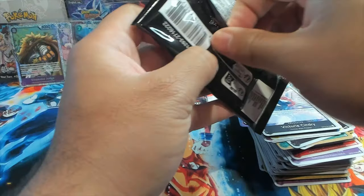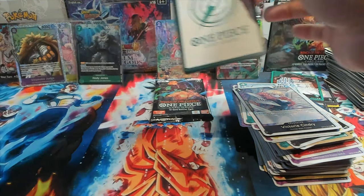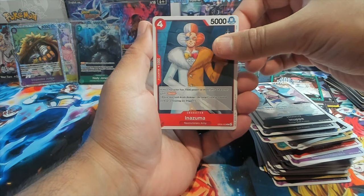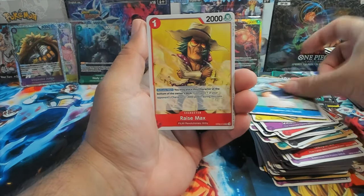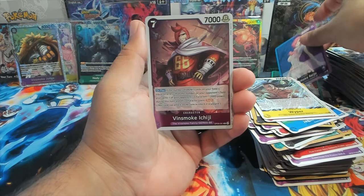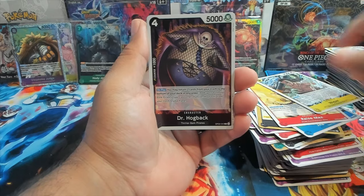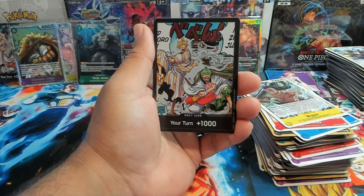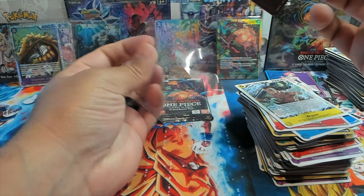There is our alt art Dawn! We have Inupe, Ichigi, Genbo, Nothing at All, Jaguar D. Saul, Wiper. We have a Reiju leader card and Vinsmoke Ichigi as a rare. We have Dr. Hogback and then another Sanji and Zoro Dawn alt art card.